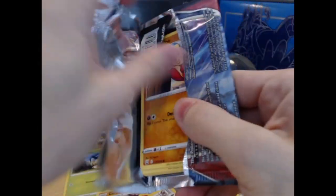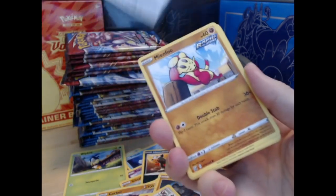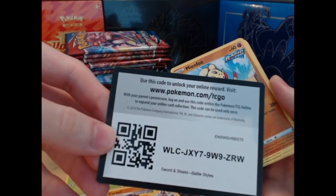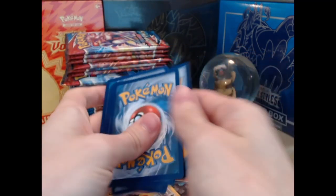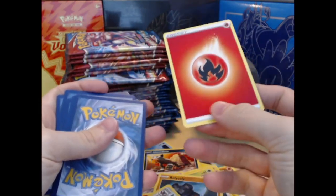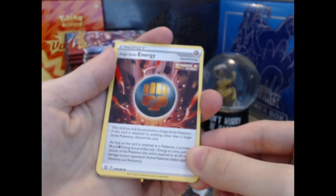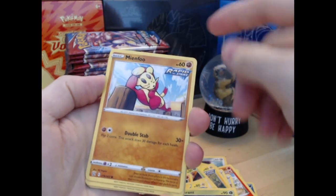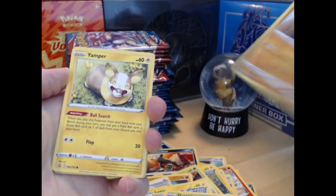Hopefully the audio isn't deafening. There's your code card. One, two, three — fire energy, single strike energy. Lots of rapid and single strike cards so far in this pack. Yamper.